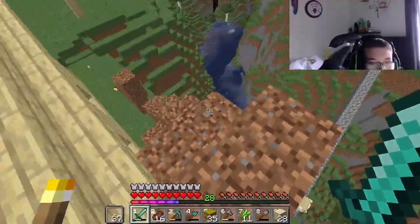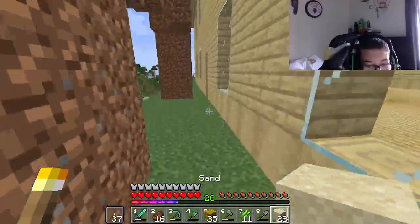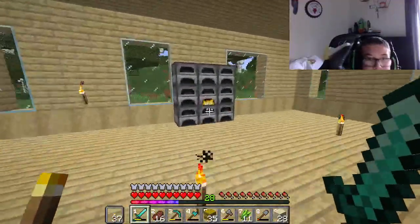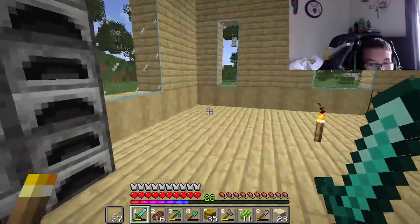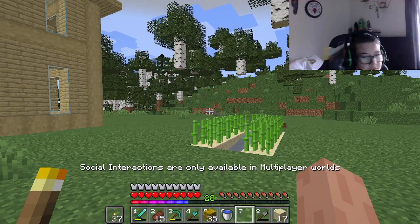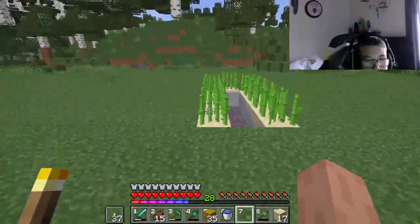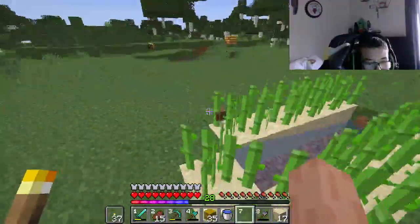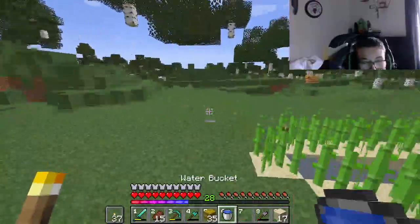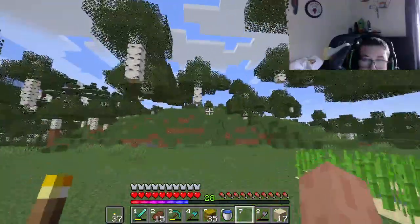Once I've completed that I can go for the netherite mining, which will probably be in a future episode. For now I'm going to get this iron I've been smelting, then make some buckets to get water to build the sugarcane farm. The sugarcane farm is built — it's nothing much yet, but I'll work on it as I get more sugarcane. The sugarcane will first be used for paper to make bookshelves.